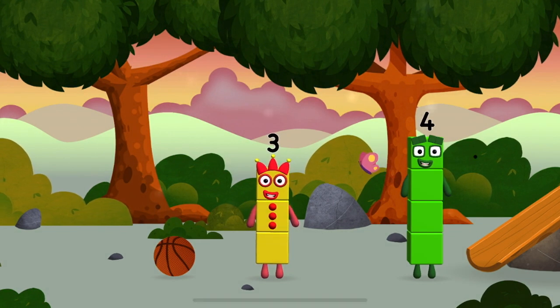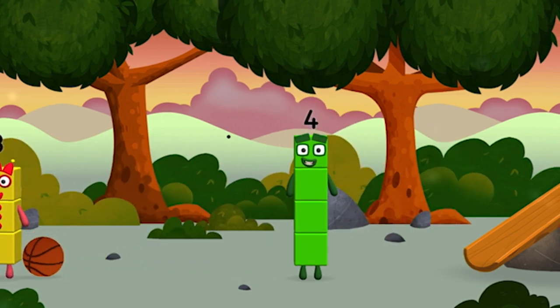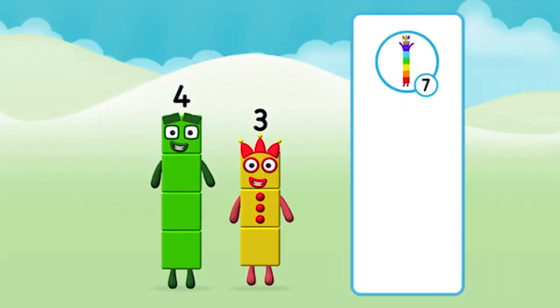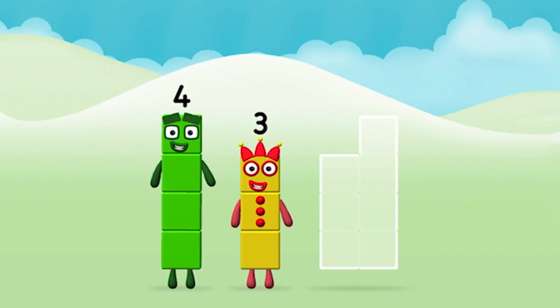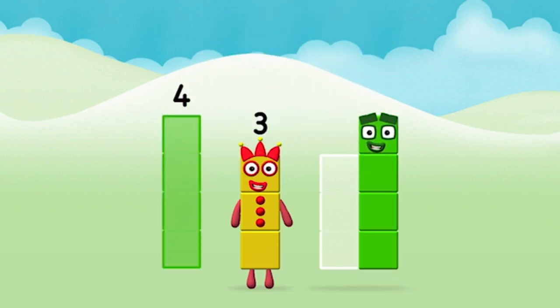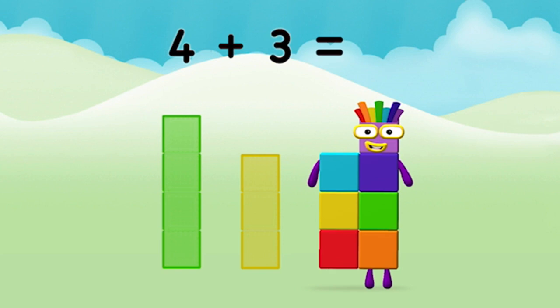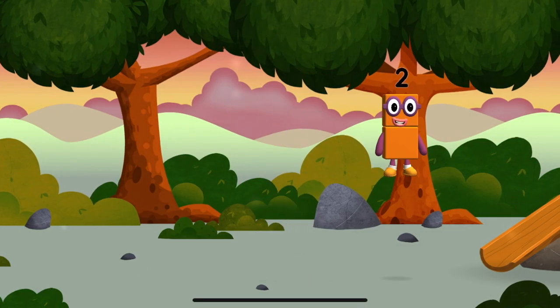I am one, two, three, four — four blocks. A basketball. What number block can you make by adding these two together? That's right. Can you add the number blocks together? Four, three, three — four plus three equals seven. Well done. You made number block seven. Find all of the number blocks. The number block was hiding behind a tree.